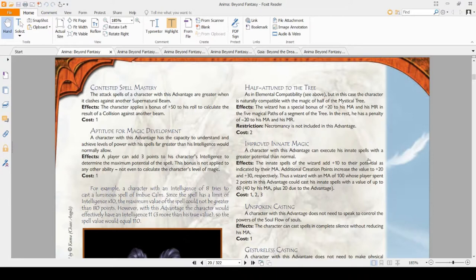Aptitude for Magical Development really only lets you cast spells you shouldn't normally be able to — it allows you to cast spells as if you had three more intelligence points, which in the core rulebook increases how much Zeon you can invest in spells. It's really good if you want to cast big spells while your intelligence is low, and actually stays good all the time with no downside. You should pick it if you want to be a powerful archmage.